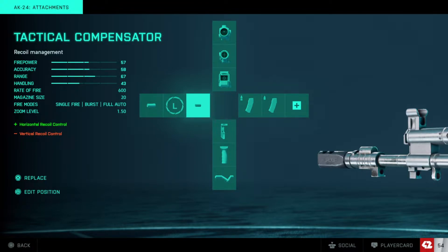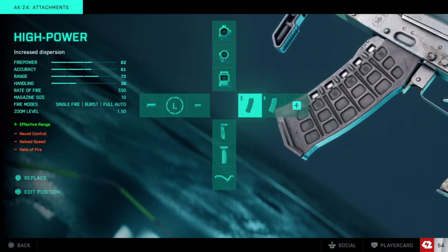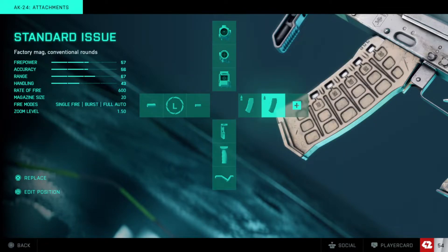For the magazine I'll stick with the high-power rounds — you get a little bit more range, you lose some of those other stats, but I like the high-power rounds for burst mode. I always keep the standard issue on here as a backup if I run out of ammo, which you can see in the video.